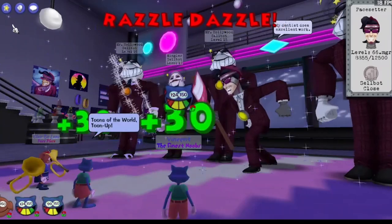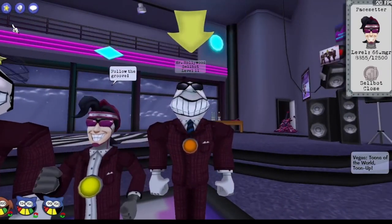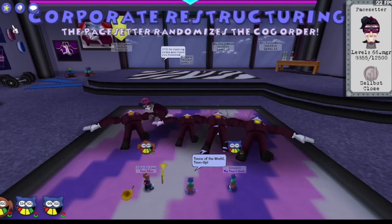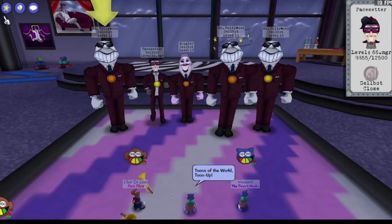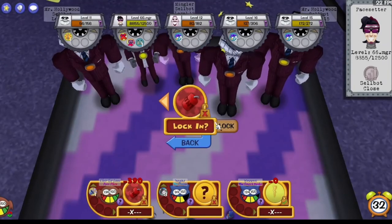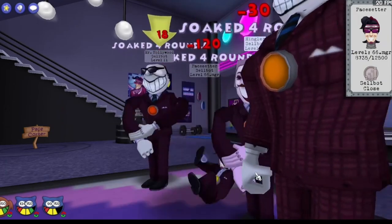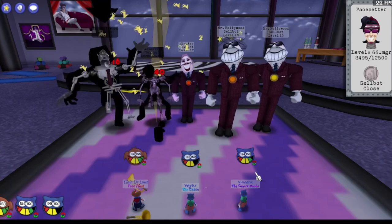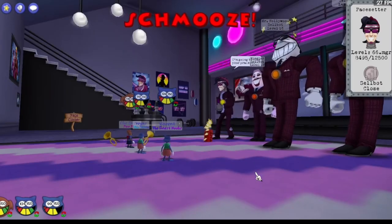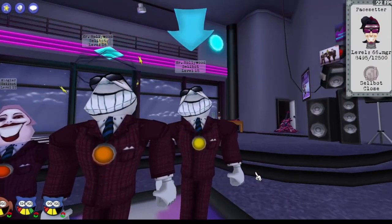Resource management is going to be super important for this trio run because, obviously, they have an entire toon less worth of high value level eights, level sevens. They are killing this guy for a more defensive play. With this zap, so they don't have to go for another lore. They went for another Encore TNT — love to see it, obviously.